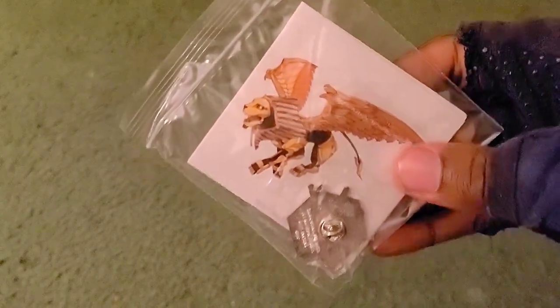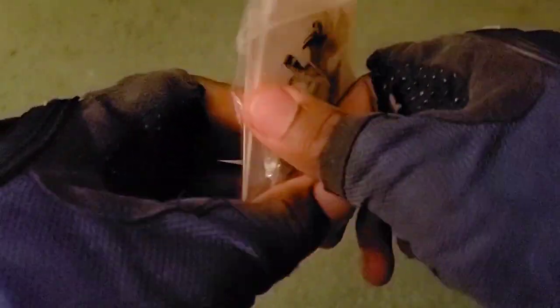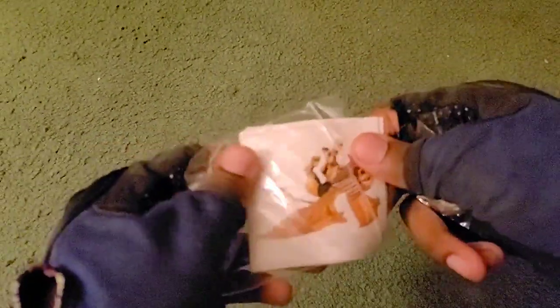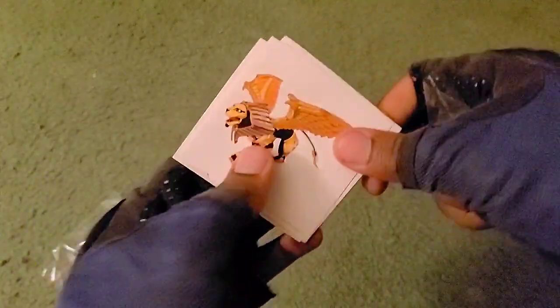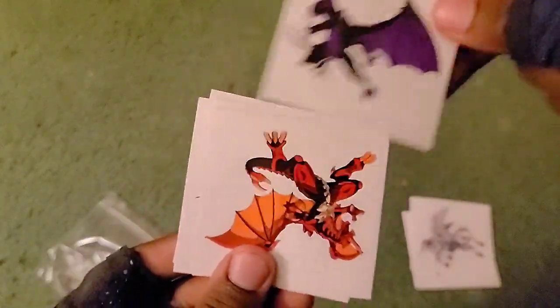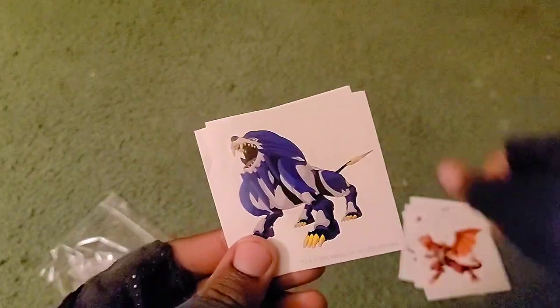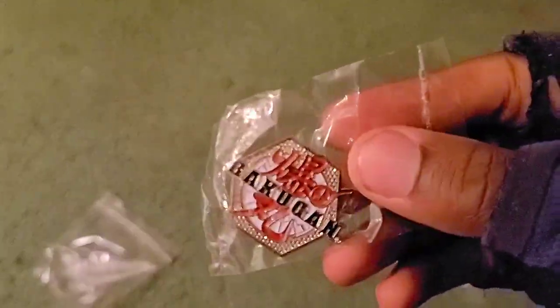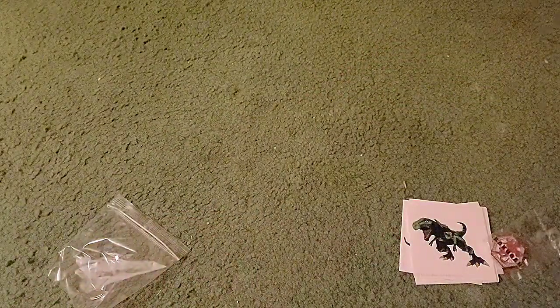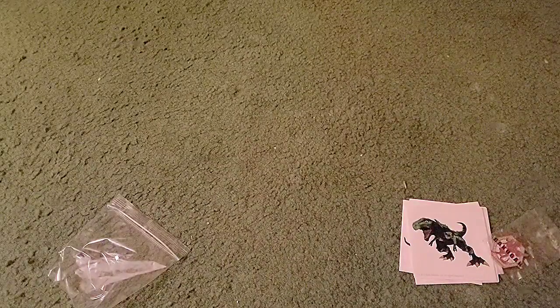Oh look at that - it's Feral! It's a sticker of Feral. We got all the stickers in here, so I'm guessing it's gonna be all the awesome brawlers' Bakugan: Feral, Pegatrix, Nilius - looking sick - Drago, Hydrus, and Trox. And then we got this awesome Bakugan pin right here - it's definitely going on my letterman, no doubt about it.